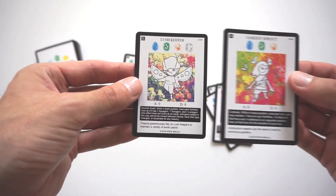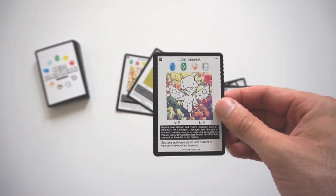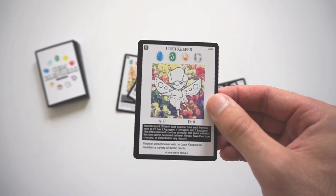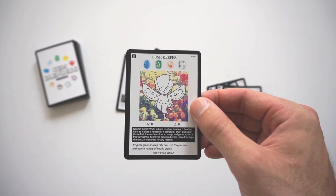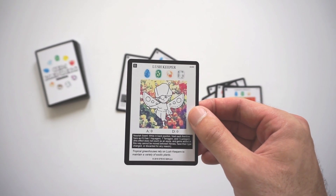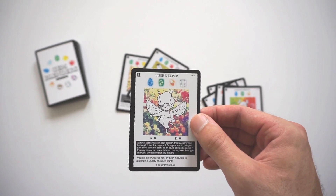And then there's also Lush Keeper. You have the same gems, and you add an Arrow Gem. This has a really powerful effect — Zero Attack, Zero Defense. The effect is Nourish Scent. While in Back Position, treat each Frontline hero as if it has one Aqua Gem, one Terra Gem, and one Lucio Gem. This effect does not count as an Equip, and gems added in this way cannot be moved between heroes, have their type changed, or discarded for any reason. Tropical greenhouses rely on Lush Keepers to maintain a variety of exotic plants.